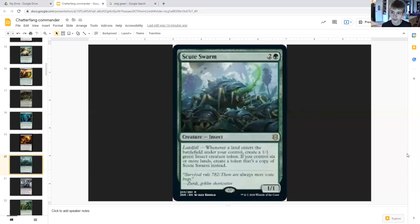Scute Swarm costs two generic and a green, creature insect one-one. If you haven't seen this on my channel, go watch some of my crazy elemental videos and you'll understand. Landfall — whenever a land enters the battlefield under your control, create a one-one green insect creature token. If you control six or more lands, create a token that's a copy of Scute Swarm instead. This can get really out of hand — go watch some of the crazy elemental videos I posted, they even helped me crash the game.